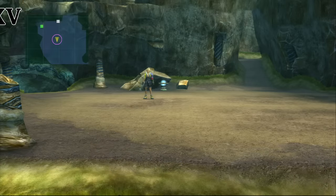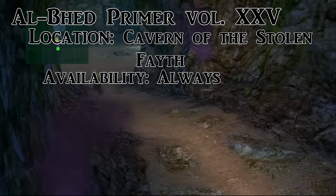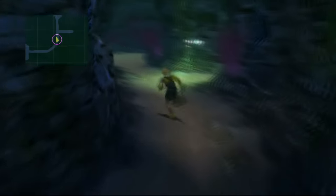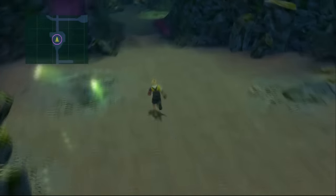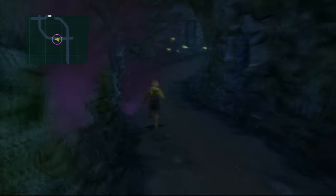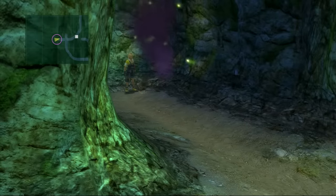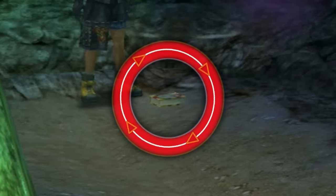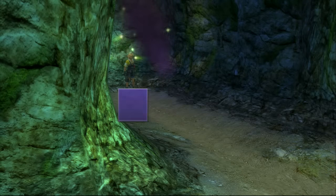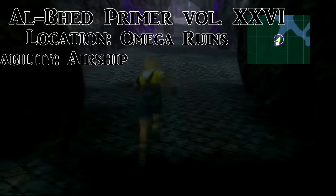After you fight Defender Z, before you go to Mount Gagazet, come down to the gorge leading to the Cavern of the Stolen Fayth — this is where you collect Yojimbo, one of the secret aeons. Near the back of the area is the primer. It's a little twisty and turny, so follow the mini-map if you're having trouble. You can collect it right after the boss battle, but the enemies here are very tough — that's why I'd recommend a No Encounters weapon.